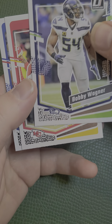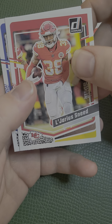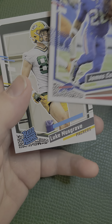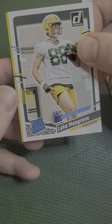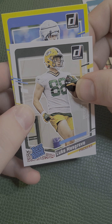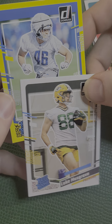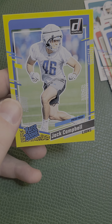We have Bobby Wagner. Let's hope for a CJ Stroud somewhere — I really would. L'Jarius Sneed. James Cook. We have two more left. We have a rated rookie Luke Musgrave. And here we go — oh, I think it's Lions. We have a rated rookie Jack Campbell card.